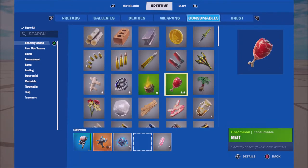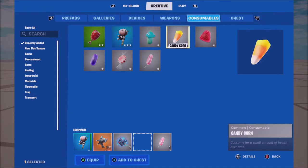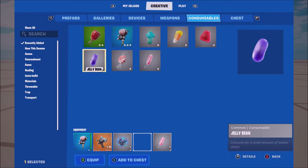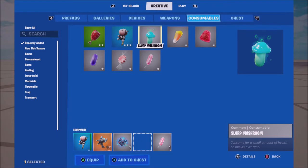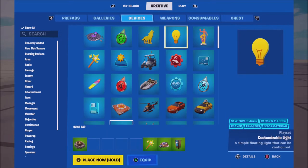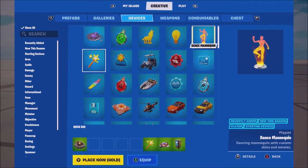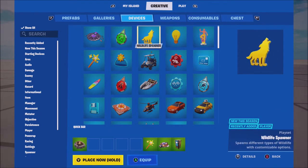In the consumable section, if you go to recently added, we now have the inflatable slurp, mushroom candy corn, hot drop, thermal toffee, peppermint, and the jelly bean, which all give cool little effects while you eat them. They're also going to be really useful for shopping game modes and stuff like that in Creative.